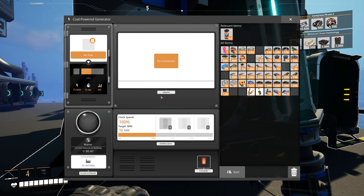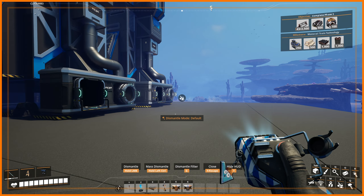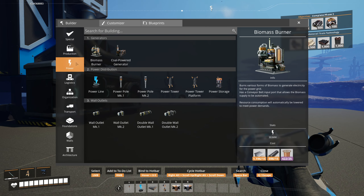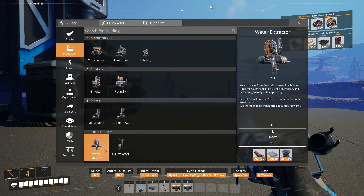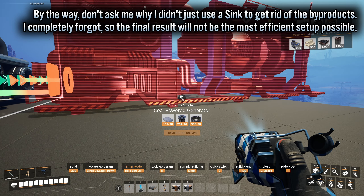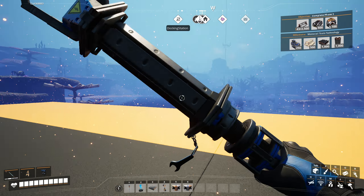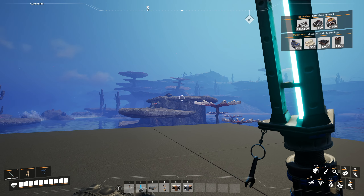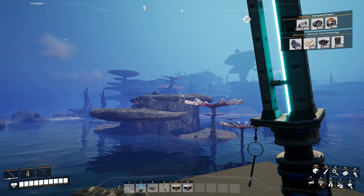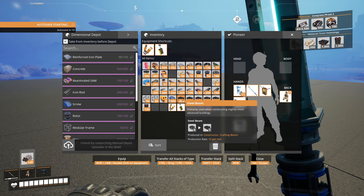I'm not 100% sure — I think it did say that petroleum coke is going to be less efficient than normal coal, so I expect the consumption to be different. I'll build one power generator for each. Plus we'll need water as well — I think that shouldn't be a problem. I'll build one coal power generator for now. Also, I can see a spitter right there, and the fireflies appear to be purple.